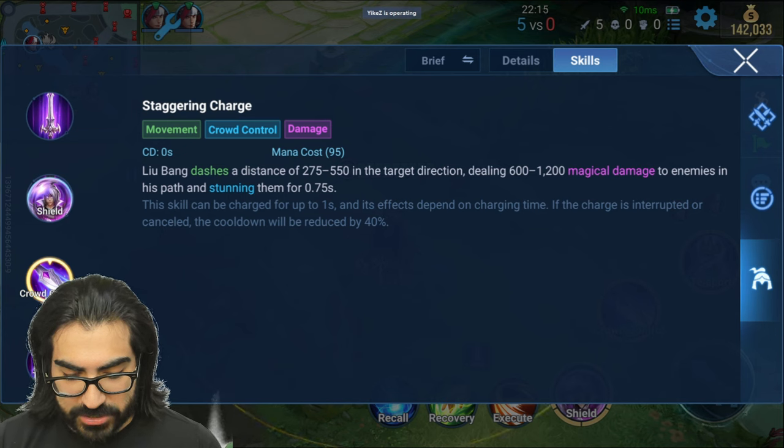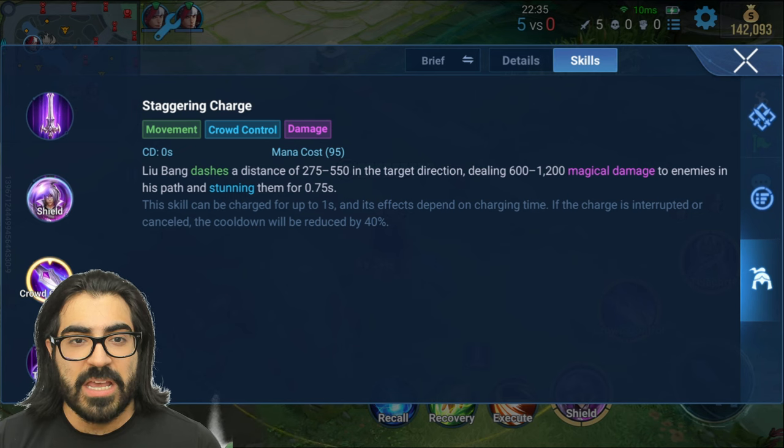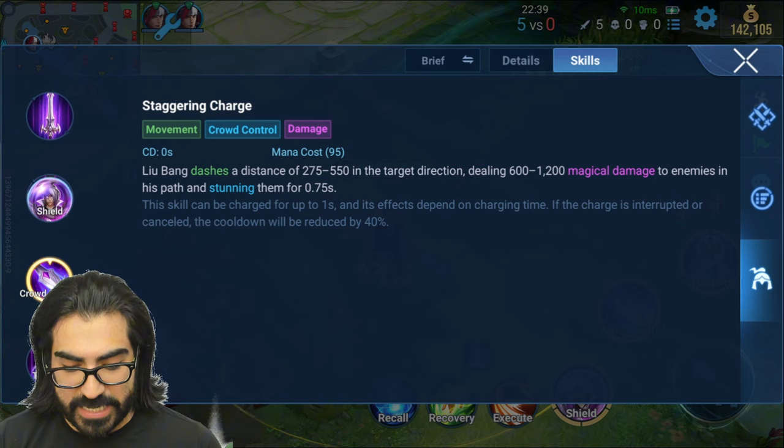Staggering Charge: Liu Bang dashes a distance of 275 to 550 in the target's direction, dealing 600 to 1200 magical damage to enemies in his path and stunning them for 0.75 seconds. The skill can be charged up to 1 second and its effect depends on charging time. If the charge is interrupted or canceled, the cooldown will be reduced by 40 seconds.